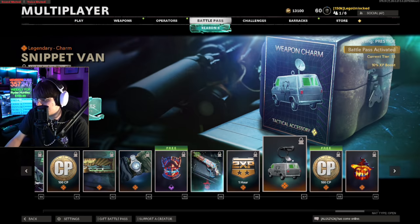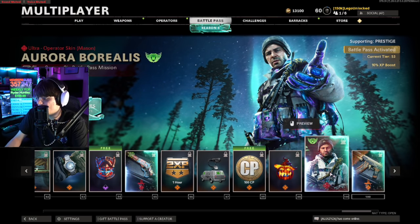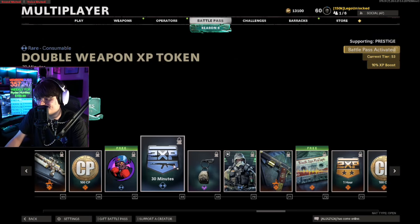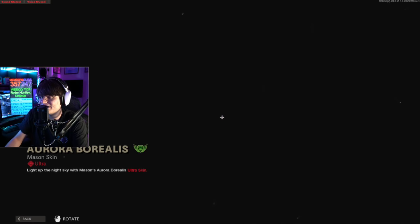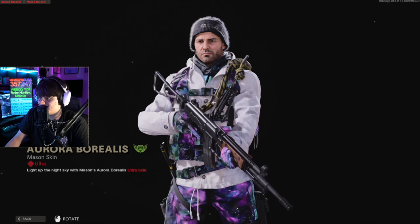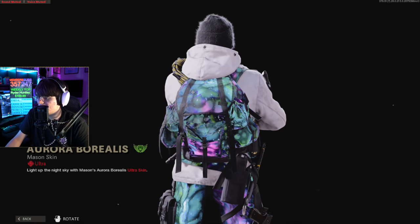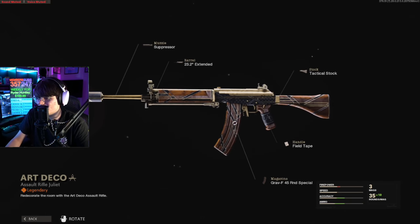We get a van, a Magic Lantern calling card, but this right here — in my opinion — is the only thing in the battle pass that's truly worth it. This is the only reason I would buy the battle pass. It's the ultra Mason skin with dark ether elements that move around. I can't wait to unlock it. Look at his hat with the little fuzz, and look at that backpack — that's pretty good coverage. That's the main attraction of this battle pass.